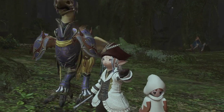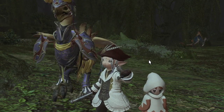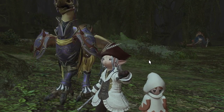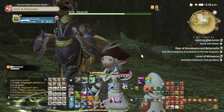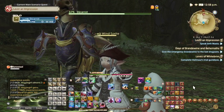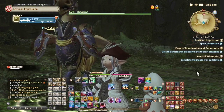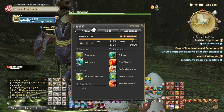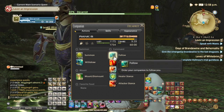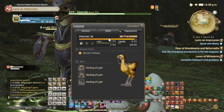Hi everyone, today I want to talk about your companion — your chocobo — how to level him up, and also talk about the skills and everything else that comes with it. First, go to your character menu and click Companion. You're going to have a window about your companion, and you'll see you have Actions, Skills, and Appearance.